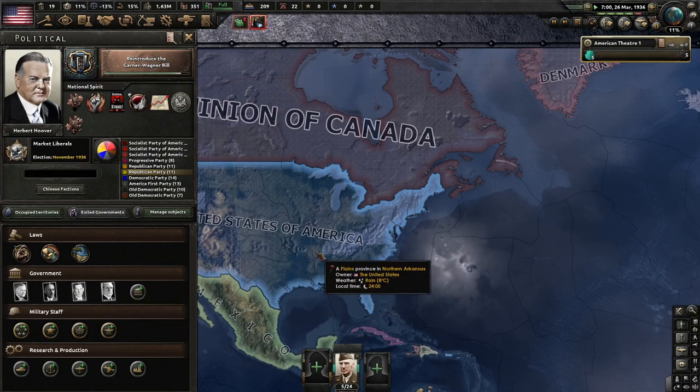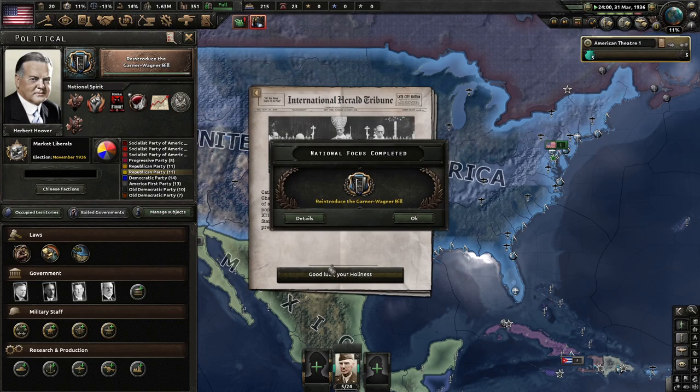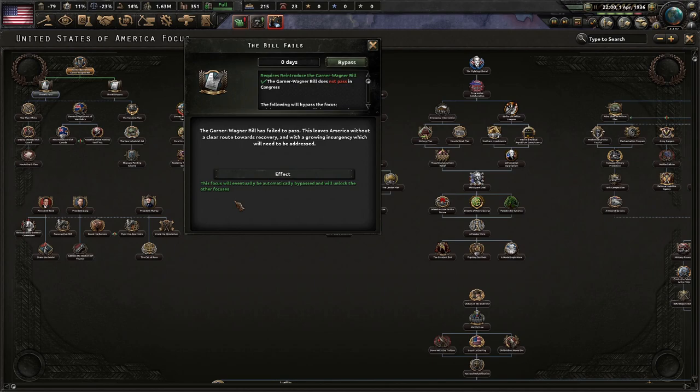Usually if the bill passes, that's pretty rare, so I don't want it to pass. And of course it fails — after an incredibly close vote in Congress, the bill failed to pass. Protests have broken out around the country. There will be no relief for the American worker, and many have declared the government corrupt and dysfunctional. The Hoover government's concerns must now turn to growing violence throughout American cities, which is expected only to worsen in the months leading up to the election. All that for nothing. I love America.